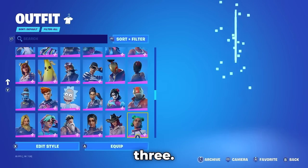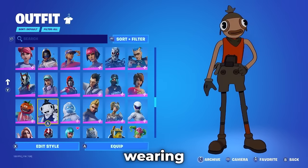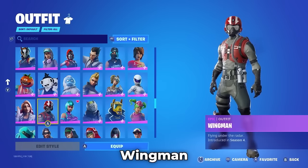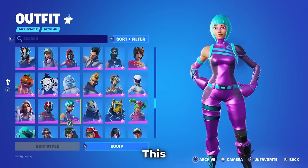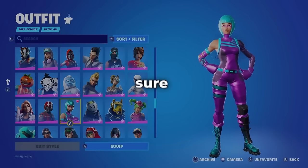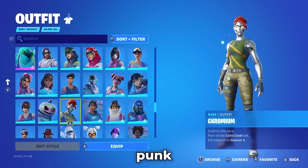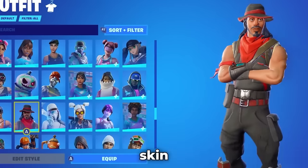This locker just keeps on giving good items. Who's been keeping count of how many exclusive skins they have? Make sure to comment down below the final amount. Then they got Chopper, Chromepunk, Chromium, Desperado from Season 1 — a classic OG skin. Fishstick — and have they got it in the World Cup style? Because they did have the Kiss the Cup emote. Yes, of course they do — World Cup Fishy right there. Grimbles from Christmas, Metal Team Leader from Save the World.